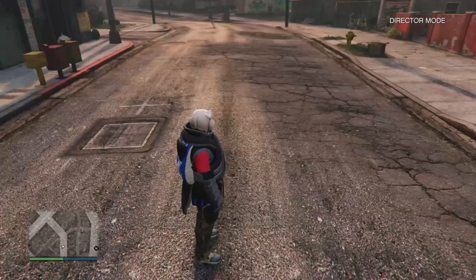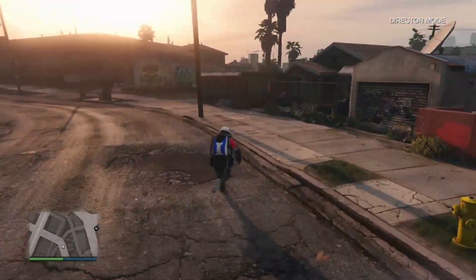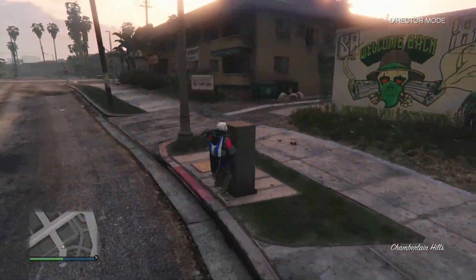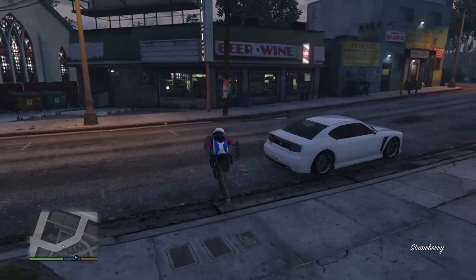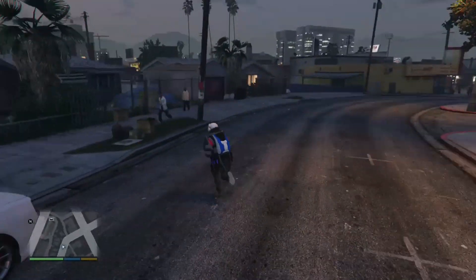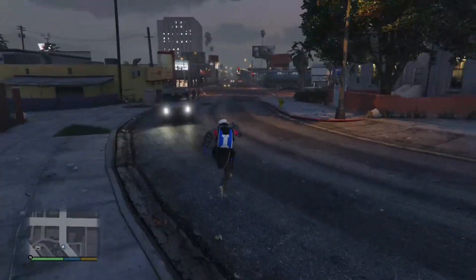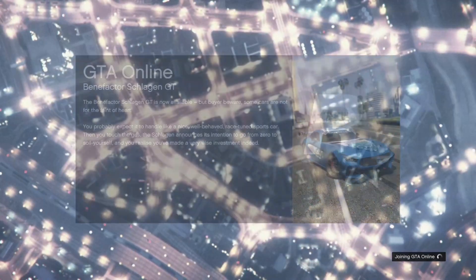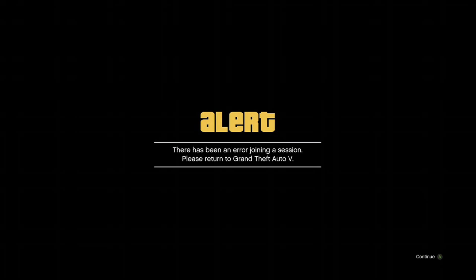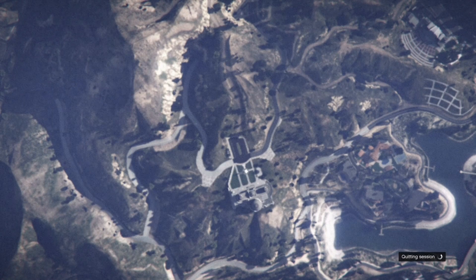Once inside director mode, run around for a few seconds — about 10 seconds — so the game can save. Then open your interaction menu and exit director mode. If the glitch worked, your character is going to spawn in story mode with the outfit. Run around for a few seconds, then open the pause menu, go to Online, and join an invite-only session.